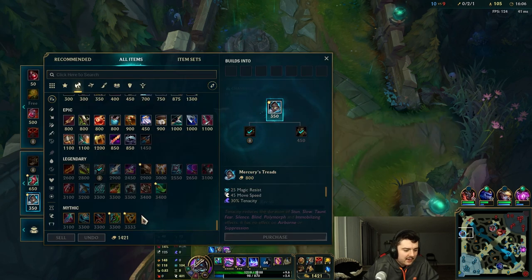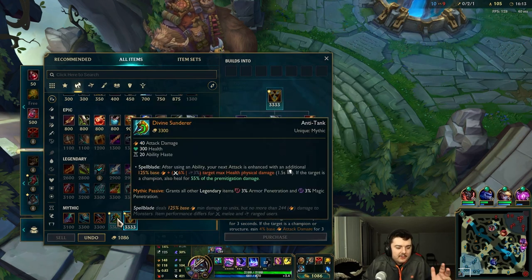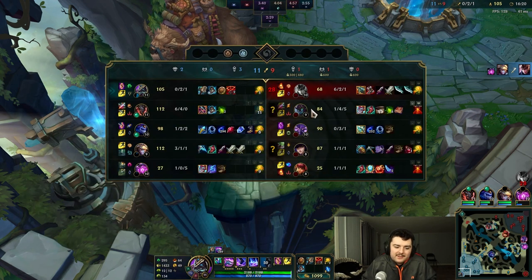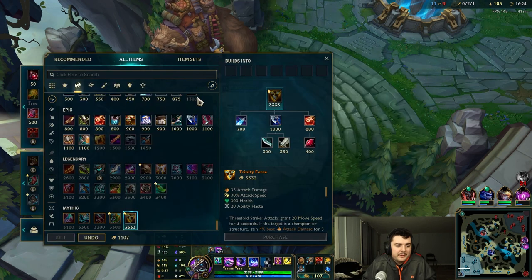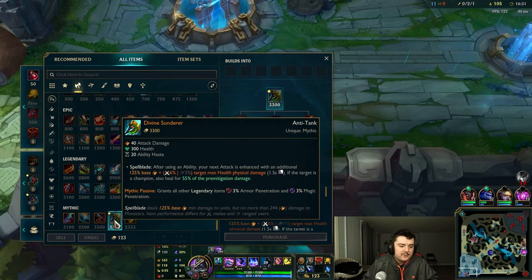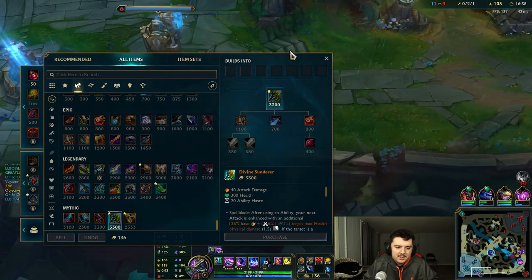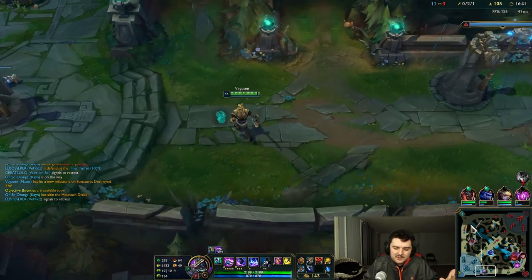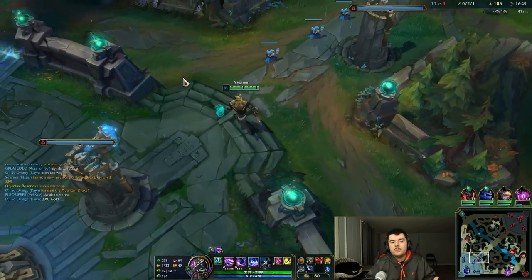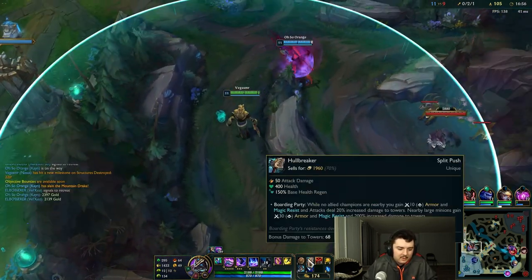I'm gonna go back, get my boots, and start building my mythic item. Your mythic item depends on the enemy comp — you either want Divine Sunderer or Trinity Force. You only want Divine Sunderer if they have a relatively tanky team. The only tank on their team is Maokai and he's built Liandry's Anguish, so we definitely want Trinity Force here — it's just gonna be a lot better for us. Divine Sunderer is used for destroying tanks because it does damage based on a champion's max health.